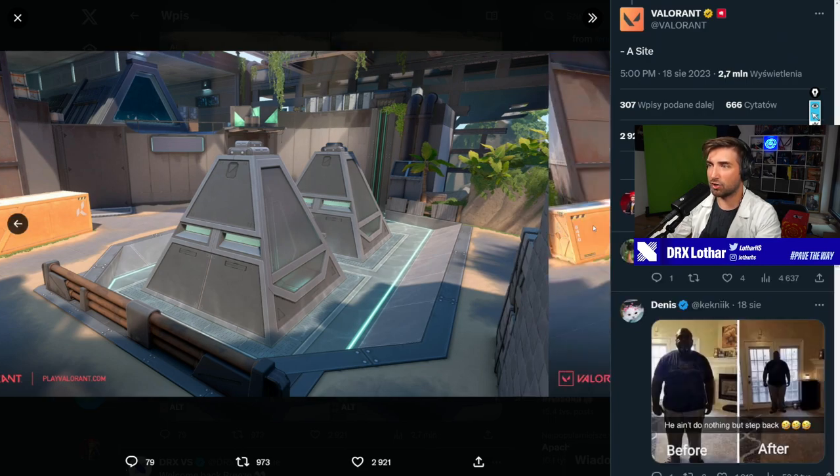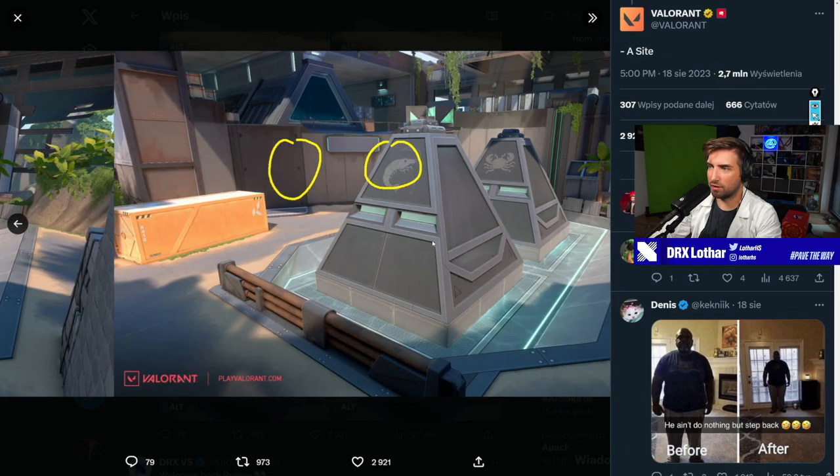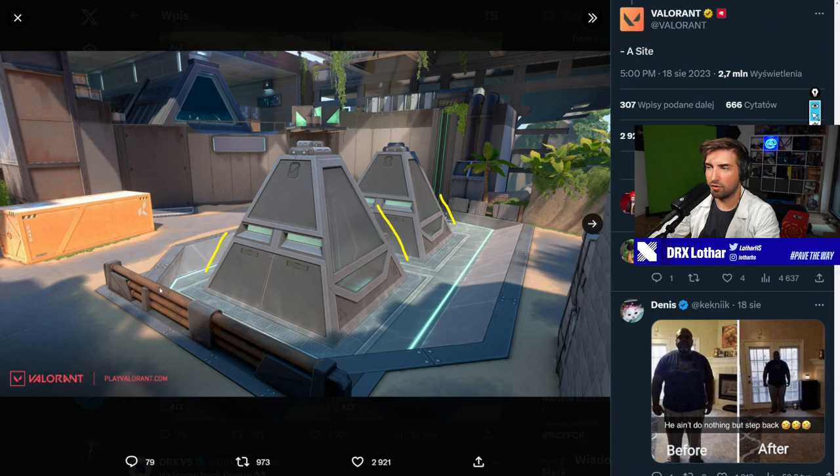Then we have the pyramids. I actually like this change. We can have callouts now — instead of left and right titties, we have shrimp and crab. Another thing changing is the height of the pyramids. As you can see here, if I'm not mistaken, this will not get you killed when you're planting or standing up, because the angle is not as tight. Look how big of a difference this is — you can't get exposed as easily. So it's easier to stand behind the pyramids as well. This is a buff for defenders too.